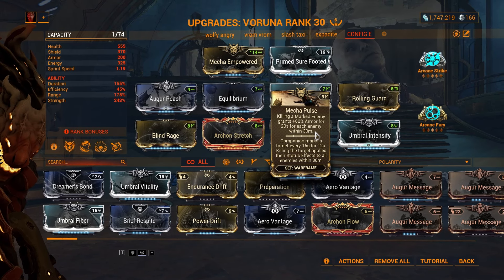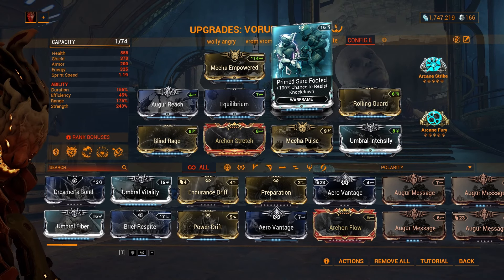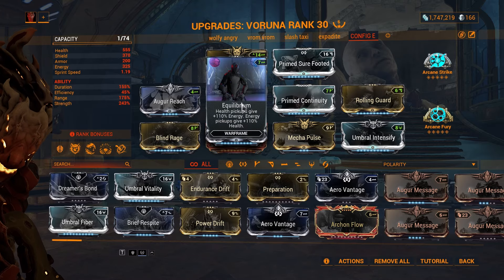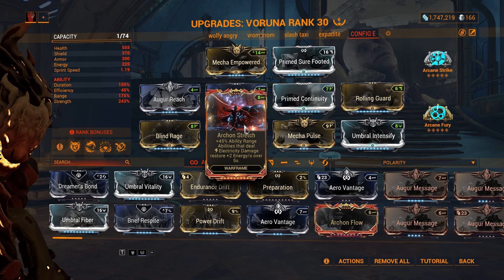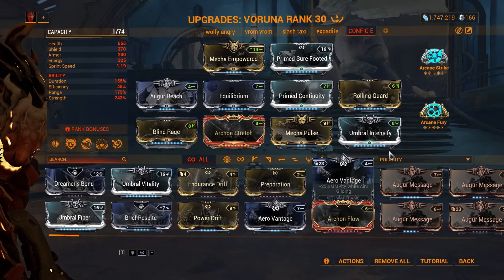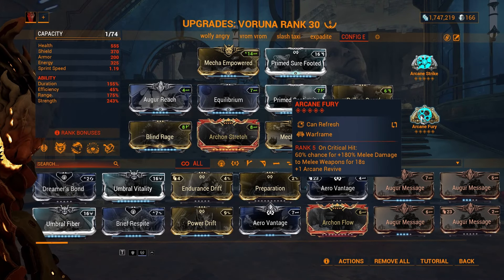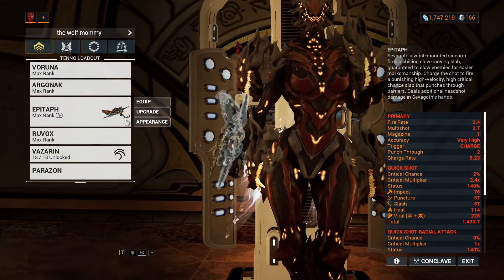Rolling Guard for three seconds of invulnerability and status cleanse, Primed Sure Footed for knockdown prevention — a huge DPS increase. Primed Continuity for 55% ability duration to sustain my abilities, Equilibrium paired with Luck at Hunt to sustain my energy, Ugar Reach and Arcane Stretch to increase range — Arcane Stretch also gives energy regeneration whenever my abilities proc an Electric status effect, easily done with my second ability. Blind Rage and Umbral Intensify give me a total of 243% ability strength to increase crit damage on Shroud of the Gnar and Wrathful Advance critical chance. My arcanes are Arcane Strike and Arcane Fury for attack speed and base damage.